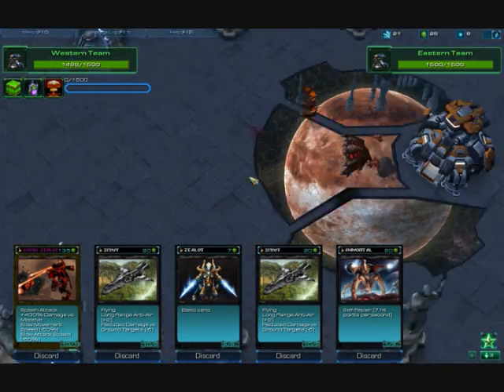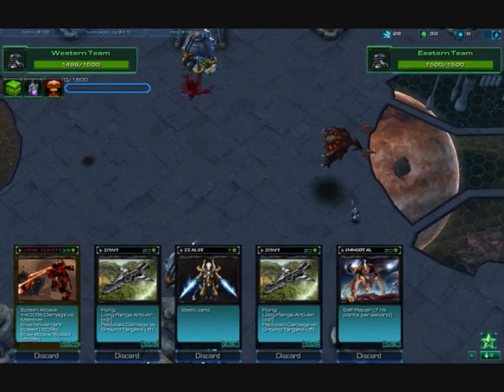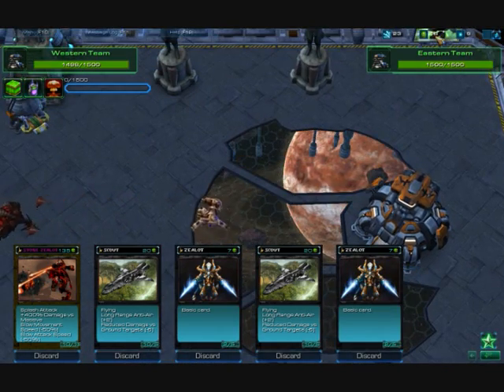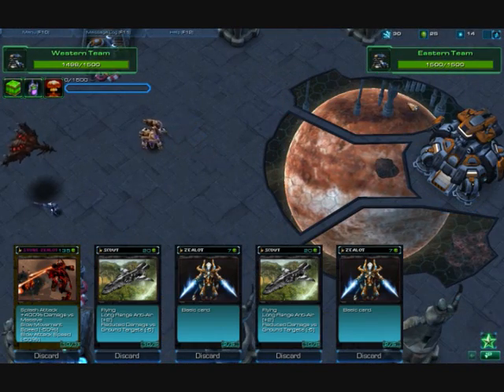It's basically a StarCraft card game where you are two-sided against each other, three-on-three or four-on-four, and then you send these cards at the cost of Vespene Gas, which you get at every moment that you're playing the game.